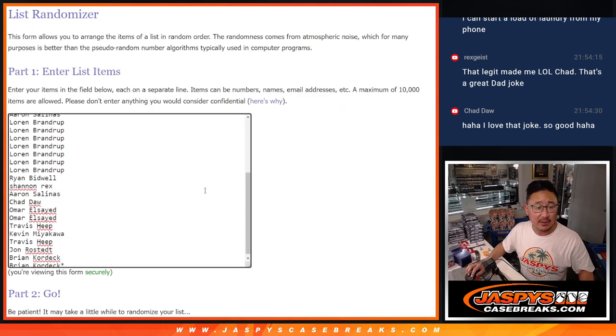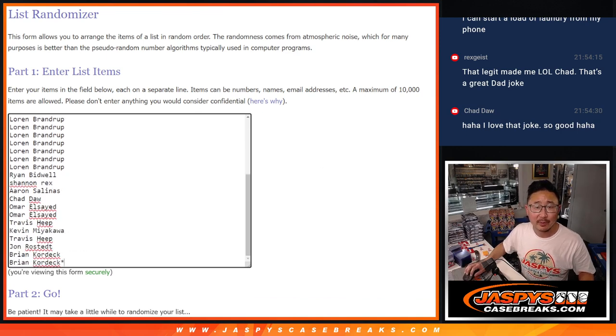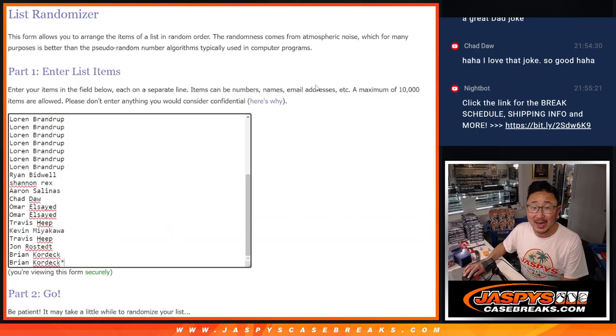Big thanks to this group for making it happen. We got Brup with a lot of spots. All teams are in. Let's roll it, randomize it — one and a four, five times each.